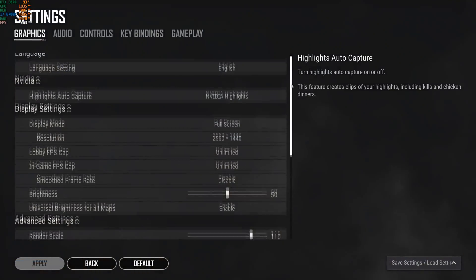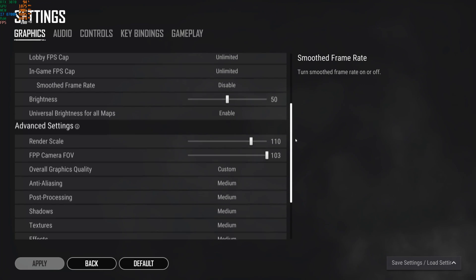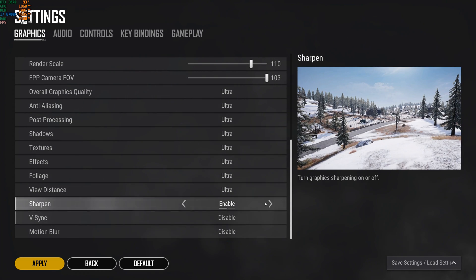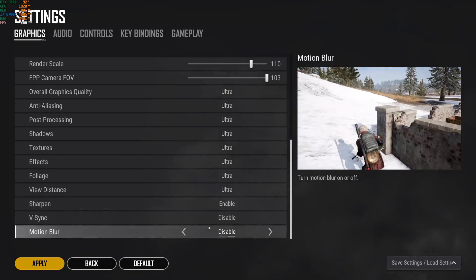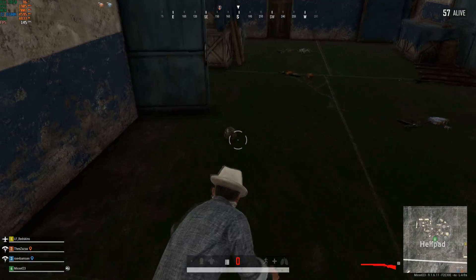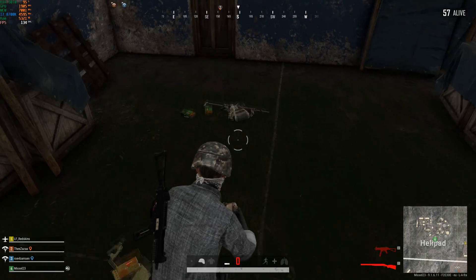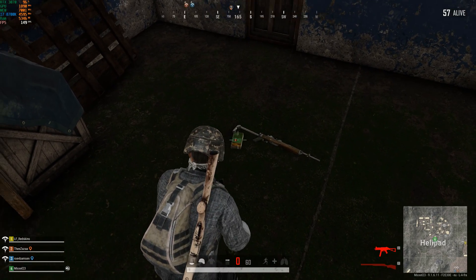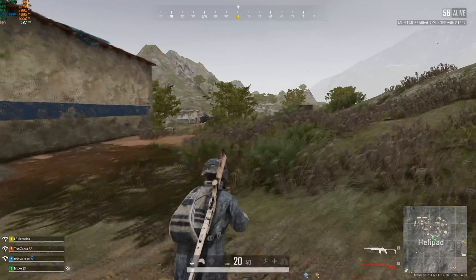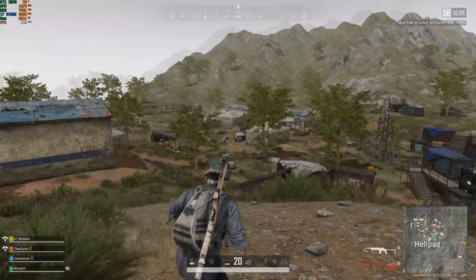Next up I'm trying PUBG at 1440p, everything on max or ultra. You can see the game is finally hitting the framerates you want — about 120 to 140 FPS. I noticed some frame drops in this game but I think that's just the game, not the graphics card. Overall it's a smooth experience.